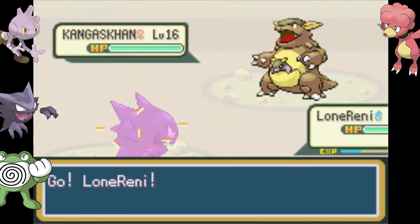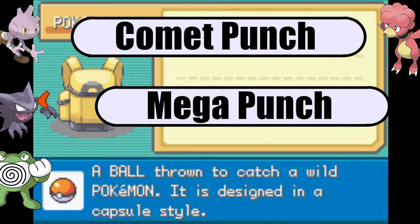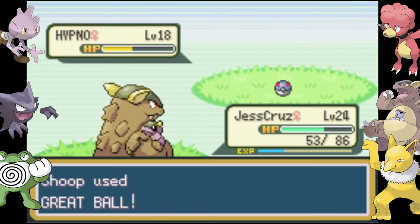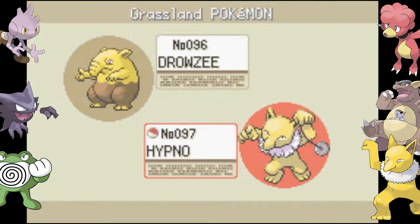Dark Cave brings one of the best encounters in Kangaskhan — just by level up it can learn Comet Punch, Mega Punch, and Dizzy Punch, and it's got a great stat block. On Route 7 we encounter a Hypno, which is an asset to the team as it can learn all the elemental punches as egg moves, adding some much needed versatility.